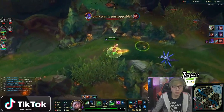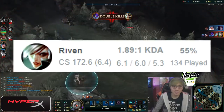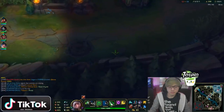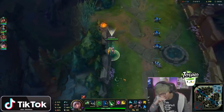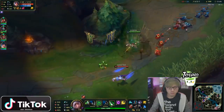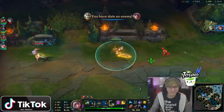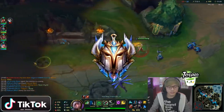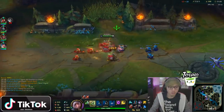Tip number five: keep your flash for every fight. BoxBox really doesn't care about his KDA, so he's willing to die to keep his flash for the next upcoming teamfight. If you have your flash up as Riven, there are so many things you can do with it and you can carry super hard. Keeping your flash instead of wasting it to survive is a really great habit. The best thing you can do is simply stop making the mistakes that put you in those situations.